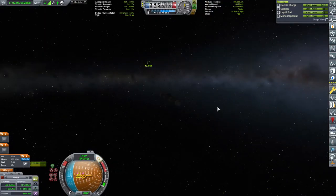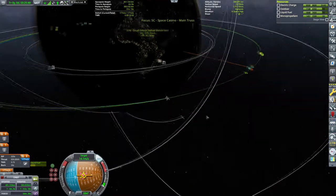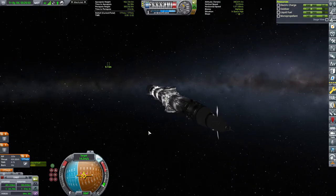Closing in. Alright, 12 kilometers. Perfect. Now I'm just going to be turning reverse. The thing is, as I'm pushing this yellow marker onto the pink — what does that mean? That means I'm pushing my retrograde velocity to be aligned with the target's retrograde velocity and to secure an intercept, so that eventually we will end up at the same place at the same time.